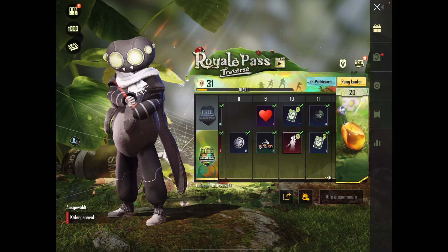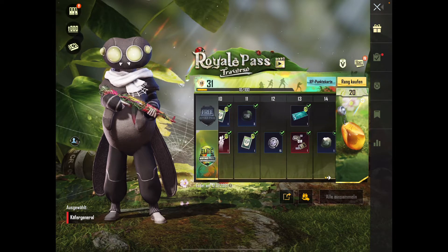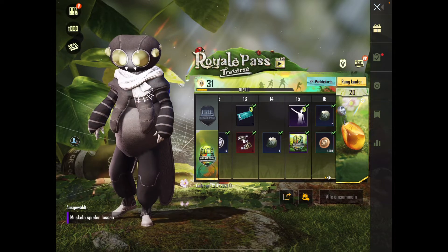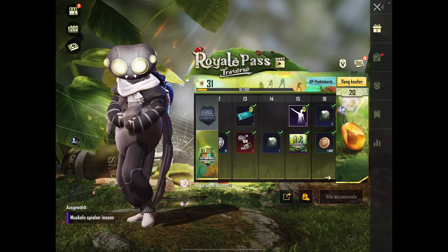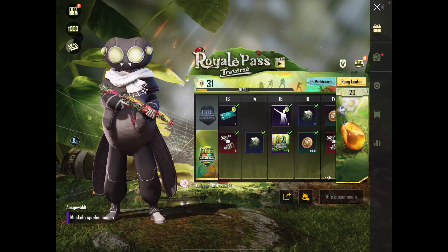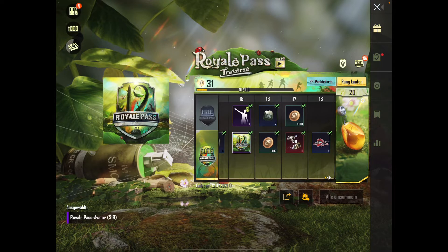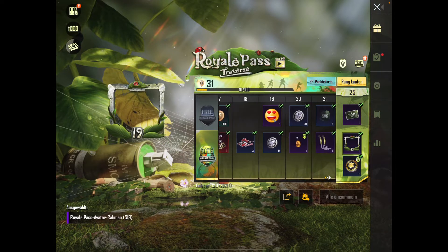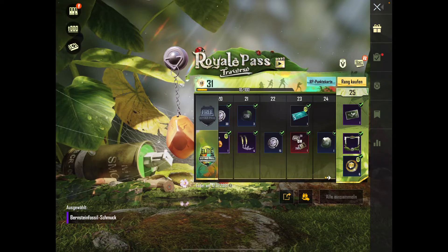Da gibt es ja auch schon so ein Emote mit dem Hasen. Ich weiß grad nicht woher das war, aber ich kenn's. Also selber hab ich's nicht. Level 15 dann — nochmal so ein Tanz. Der ist jetzt nicht so spektakulär. Irgendwas mit so Posen gibt's auch, aber ich glaub nicht 1 zu 1 den. Dann standard noch den Avatarrahmen — den gibt's ja immer. Level 20 dann Schmuck — der sieht auch schick aus, so schlicht mit dem Käfer drin. So ein Fossil.